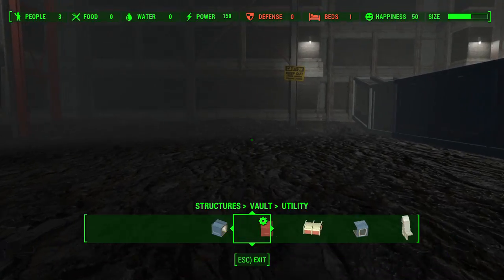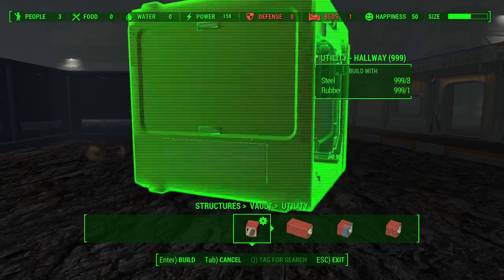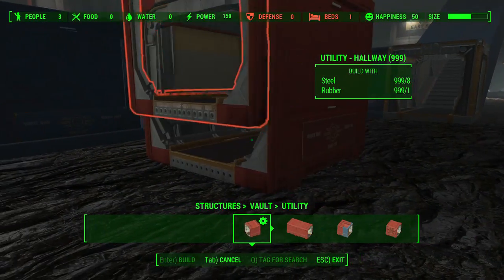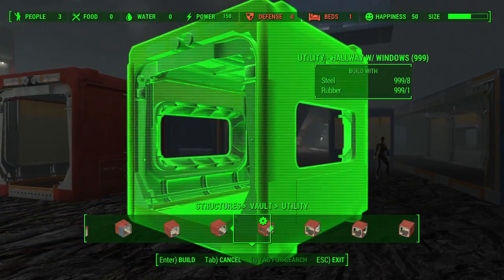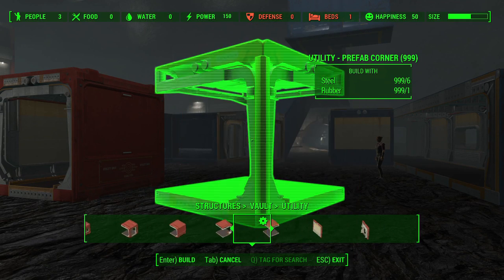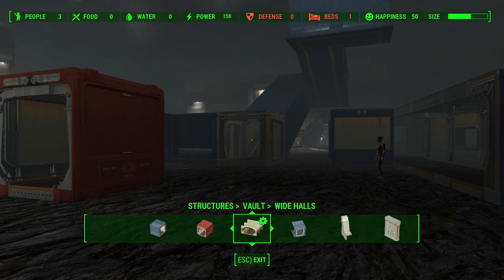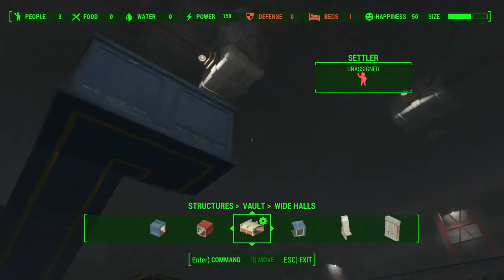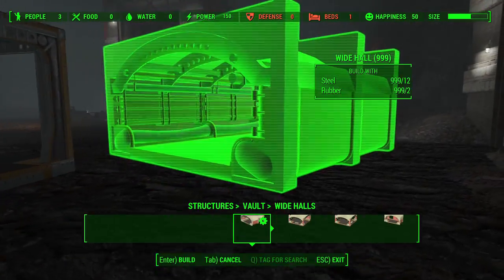If you go into utility — the category I'm in right now — we're going to find all the same basic pieces, but they're going to be red and look a little bit different on the inside. So just to show you an example, this is what you get out of the utility piece. You might want to use this on certain parts of your vault. These are all the same little tools you can mix and match together in order to get exactly what you want out of your vault.